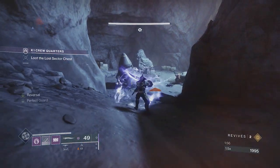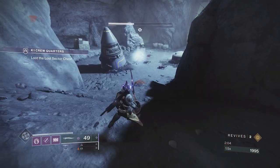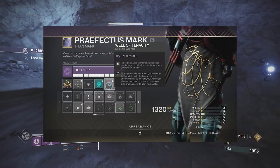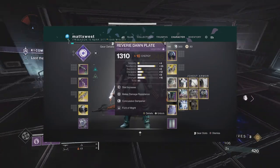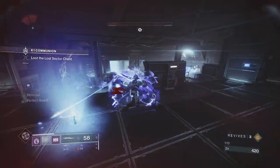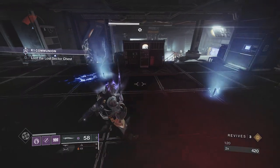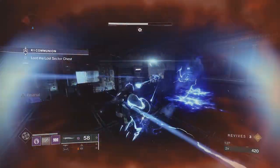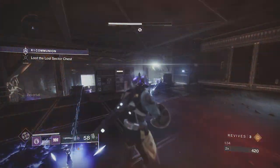Now for the mods, we do have to change some things due to switching to the void subclass. We now have Reaping Wellmaker, which means when we pop our barricade, our next kill will give us a guaranteed void elemental well. When we pick up that well, it's going to proc Well of Tenacity, which reduces the damage we take from enemies for a short period of time. Not only that, the elemental well gives us our Font of Might damage buff and two stacks of Charge with Light from the Elemental Charge mod, and as always we'll spend those stacks on Lucent Blade. This option of the build can work in either solo content or in a fireteam when tackling Grandmasters. The only drawback is that I found Lament head and shoulders better as a weapon instead of Black Talon, but Black Talon does offer some unique perks you won't get out of other void swords like Fallen Guillotine or Crown Splitter.